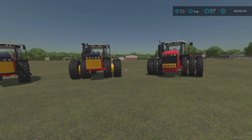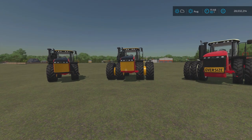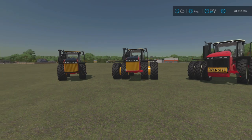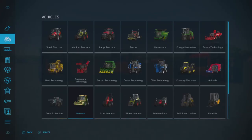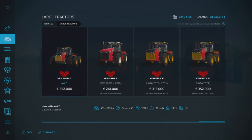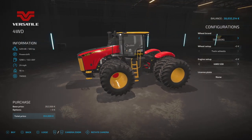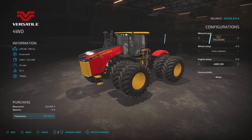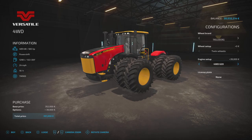We'll have a look at them in the store first and then jump in one. They are pretty much the same in terms of configurations, wheel setups, interior cab, and everything like that. It's only the horsepower that changes between the three. You'll find these in the store under Vehicles and Large Tractors. The base game Versatile Four Wheel Drive is there too — not a lot of configurations, just wheel brand and engine setup ranging from 583 to 665 horsepower.